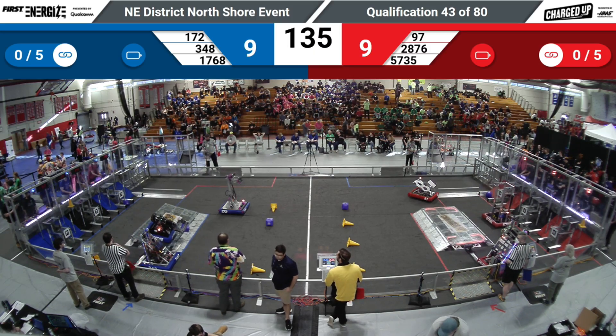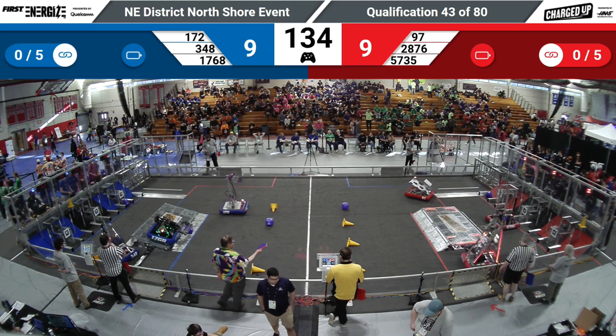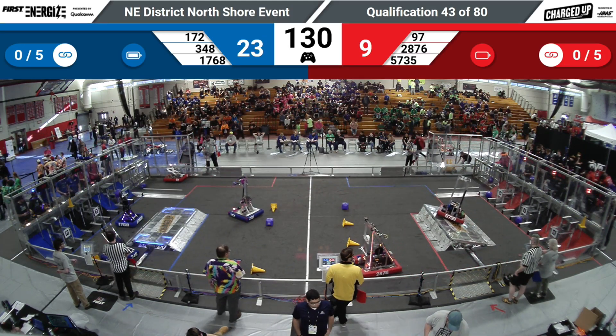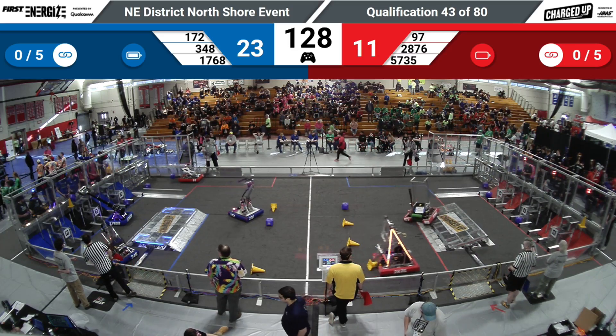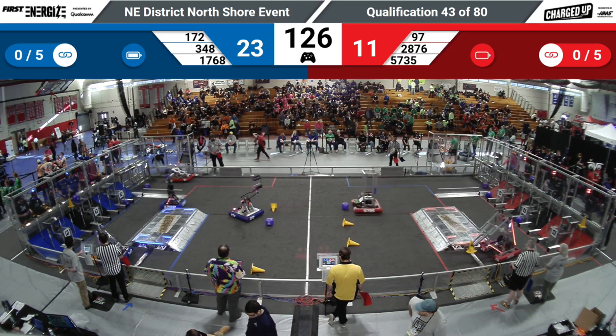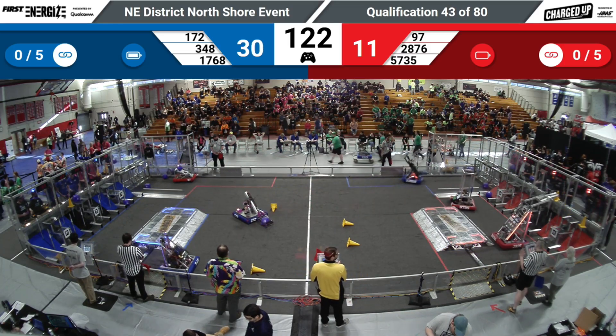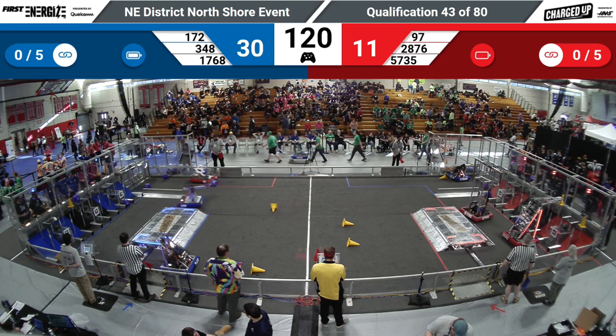1768 not quite making it, but they will be docked. Nevertheless, 5735 rolls off — control freaks — and that means they will neither be docked nor engaged at the conclusion of the autonomous. That means red alliance has got 11 points, blue alliance 23 points on the board. This match is just getting started.